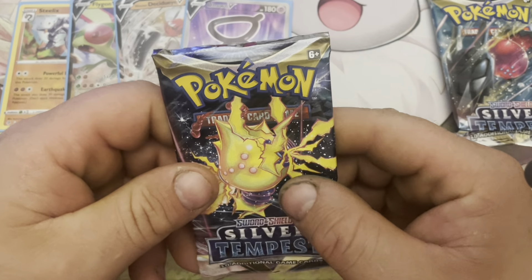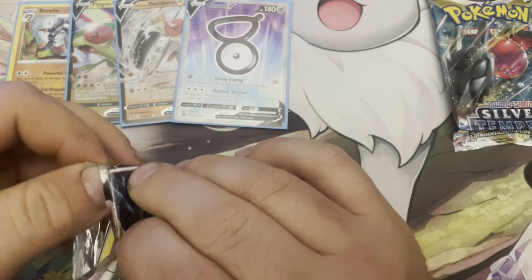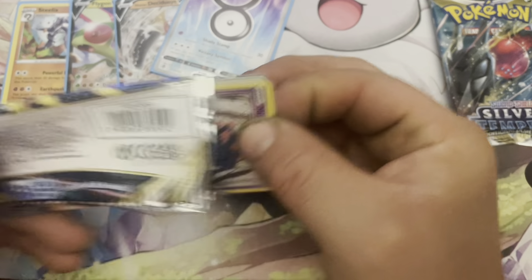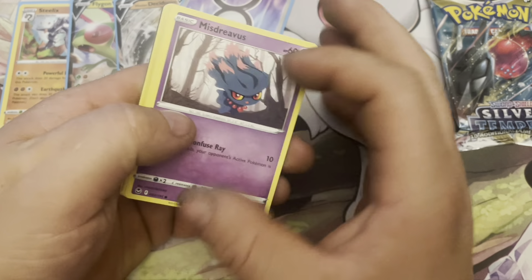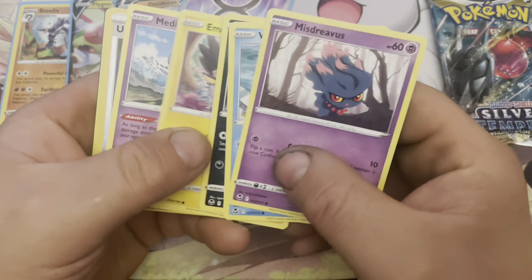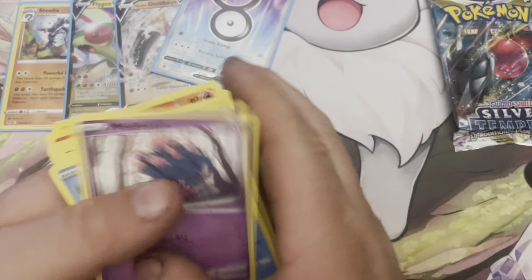Pack six of the box — pack two of Silver Tempest. Let's go, can we get at least one more hit? That would be pretty cool. Wailmer, Murmur, Murkrow, Emolga, Meditite, Unidentified Fossil, and Delphox — so nothing in this one.